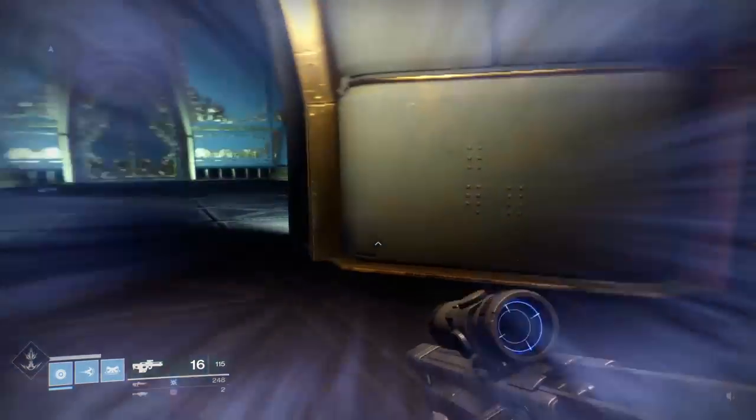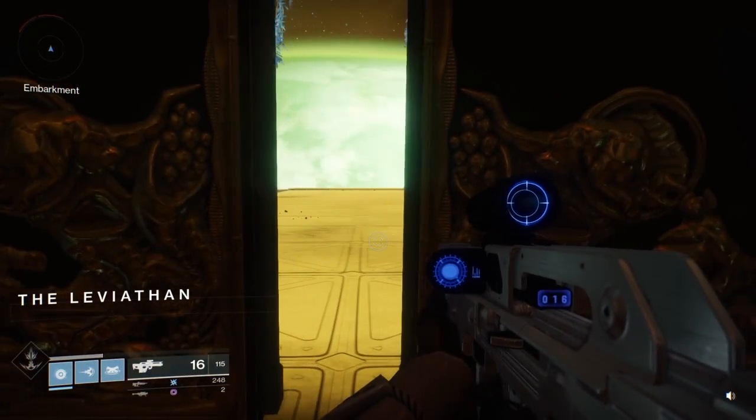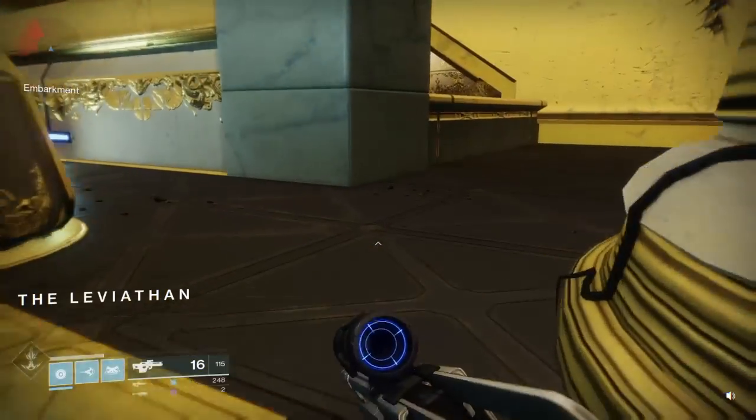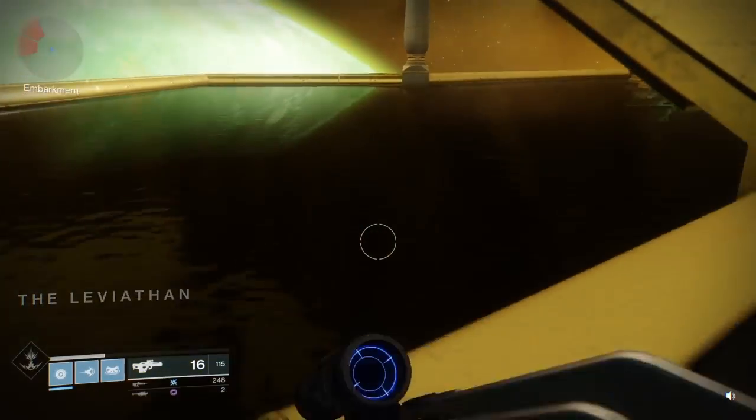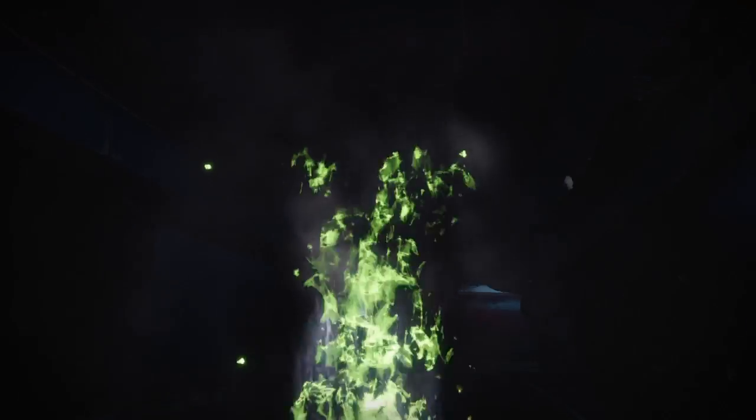Now once you make it out of this door, look to the right of the wall and jump right here in this corner of the water. As soon as you respawn up, you'll be under the ship. No switches, no levers, nothing like that.